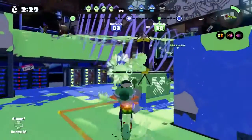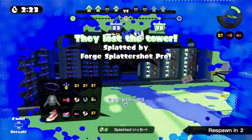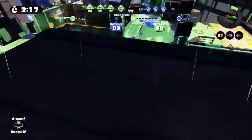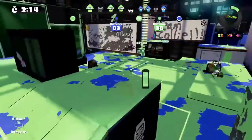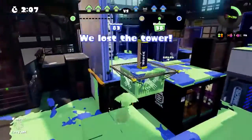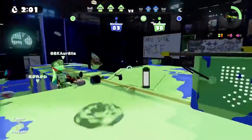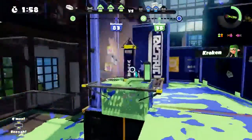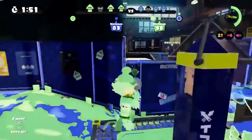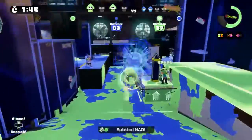Overall, this weapon is excellent for Tower Control — it can push the tower with great damage output, you can place Ink Mines on the tower to defend it, and the Inkzuka can splat people from far away. It's not great at Turf War due to its low range and fire rate — it doesn't cover ground well. It's okay for Rainmaker and decent for Splat Zones on maps with smaller zones like Moray Towers or Bluefin Depot. Overall, this is an okay weapon for ranked mode but horrible in regular battle or Turf War.